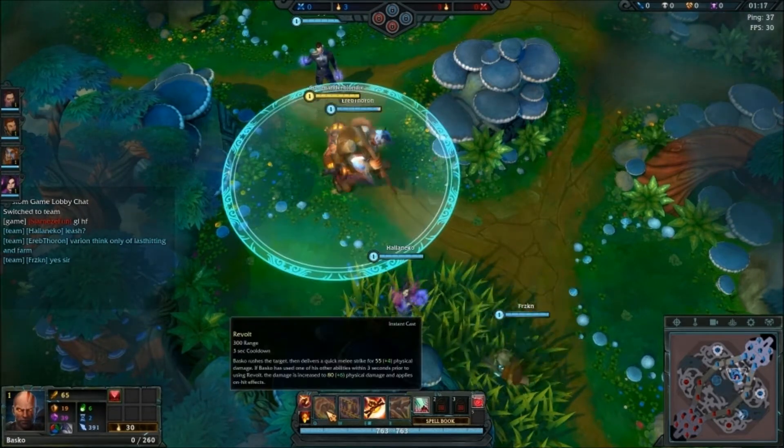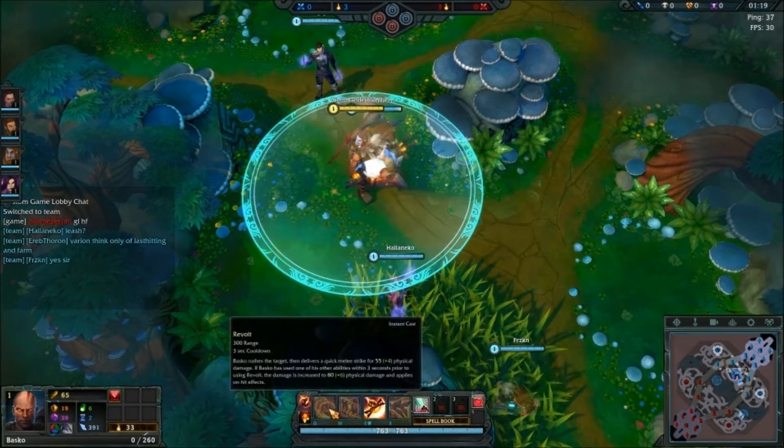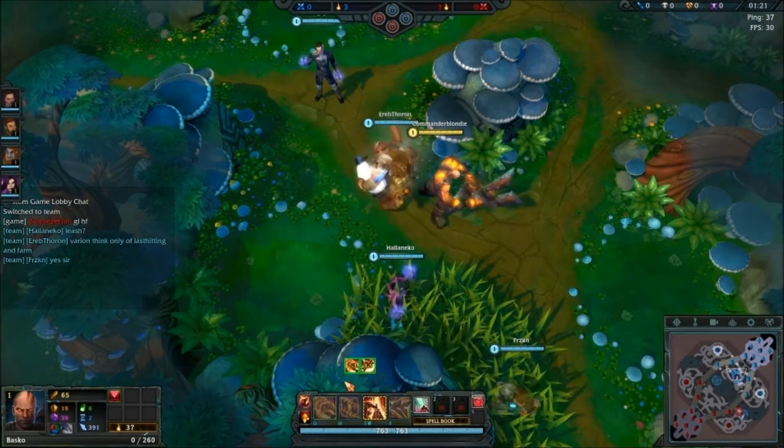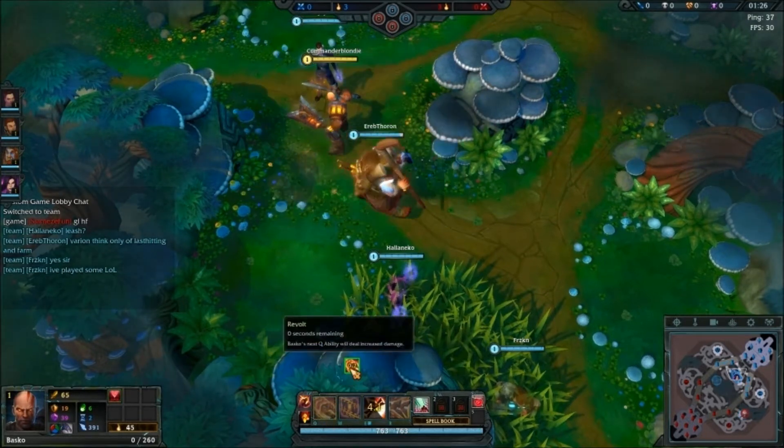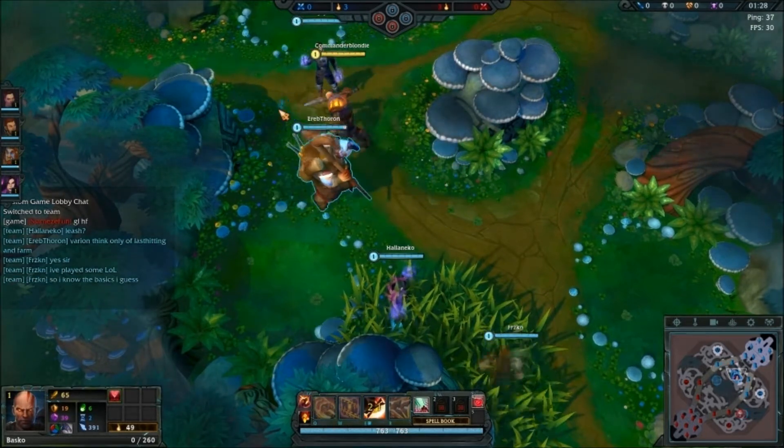His Q is just a quick jump that deals damage. But if you use an ability first, you can see how it has the little usable lines around it — that makes it do more damage and it applies on-hit effects.